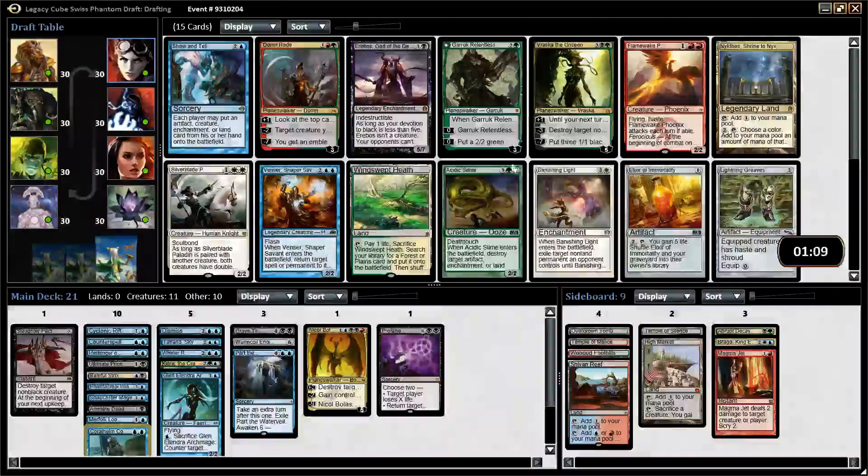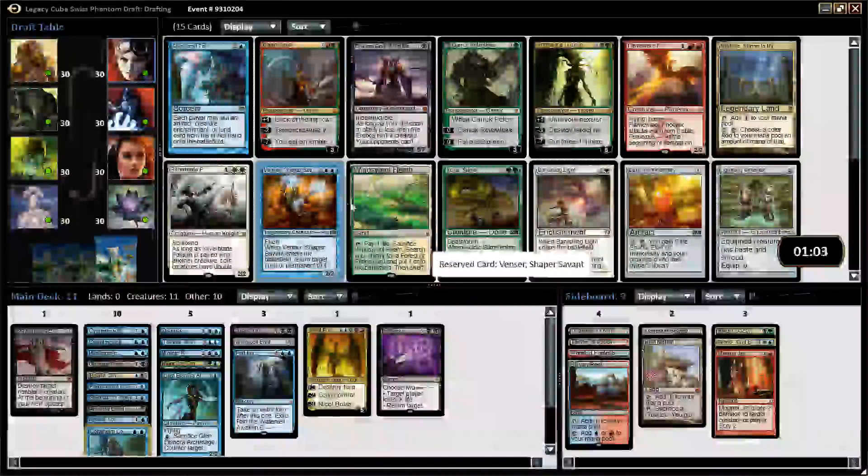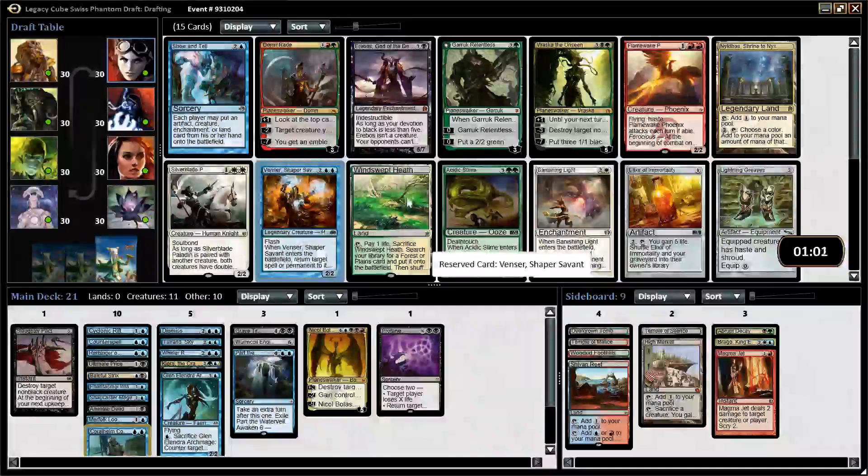Into the Roil and Venser are both very good — I'm happy to take either of them. I think I'm just going to take Venser. Into the Roil has a higher chance of wheeling. Also Windshaper Planetoid we'd play. Probably wouldn't play Garruk — don't think it's that good. Would play Vraska, obviously, if we were allowed to, but I can't.